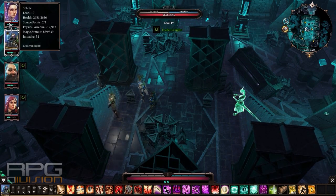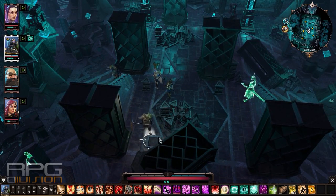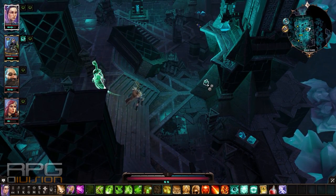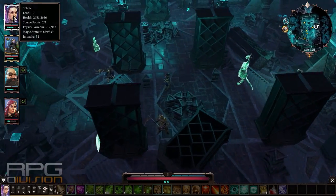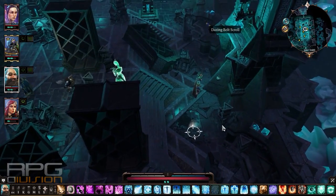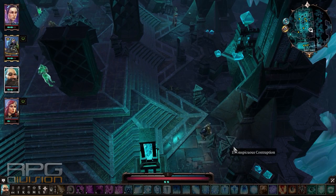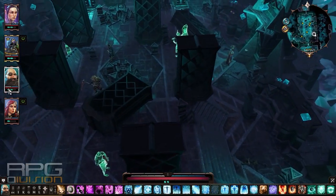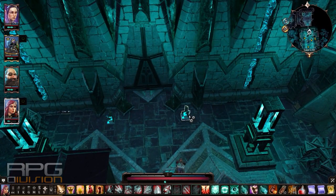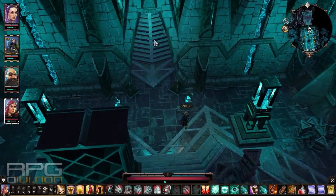Unchain everyone. Position one person over here on this pressure plate. A second person needs to use this switch. A third person needs to use the unusual tablet or inconspicuous contraption — doesn't matter which. And a fourth person needs to pull the right lever over here. That will open up the library.